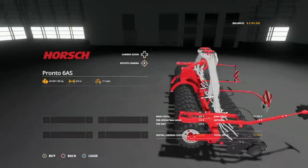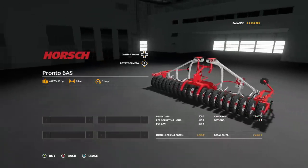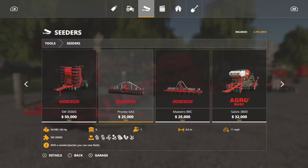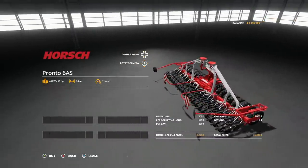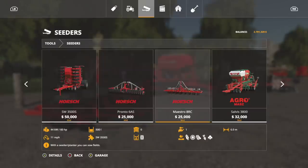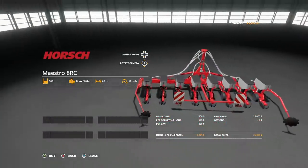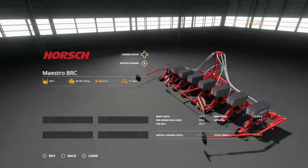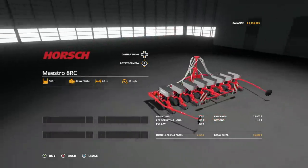Then we go into the Pronto 6 AS - this is the seeder version. That connection point is not a three point hitch; I have tried it, it will not work. 60 horsepower required, so total system requirement of 200 horsepower, six meters, 11 miles per hour. This will do all your base crops: wheat, barley, oats, canola, soybeans, cover crop, and grass. $25,000 - it's a seeder.